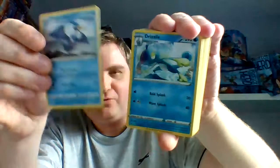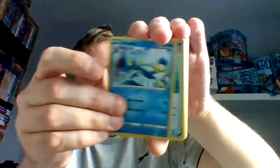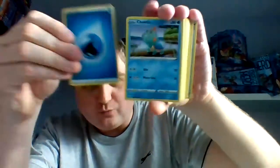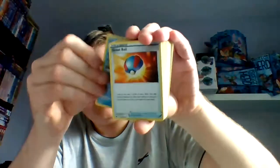Cramorant — I think I did pull one before in one of the booster packs. Drizzile again. An Ordinary Rod. Water energy. Chutu again. Great Ball. Another Professor Magnolia supporter.